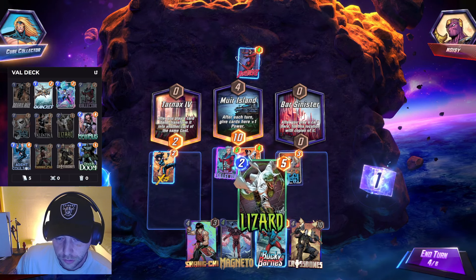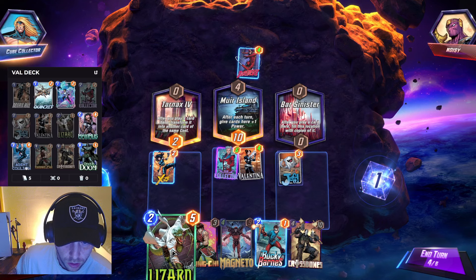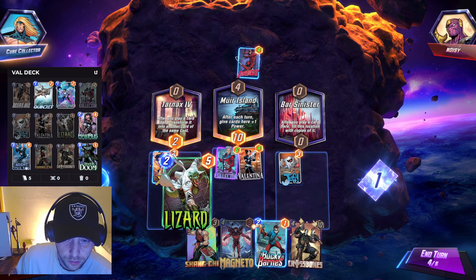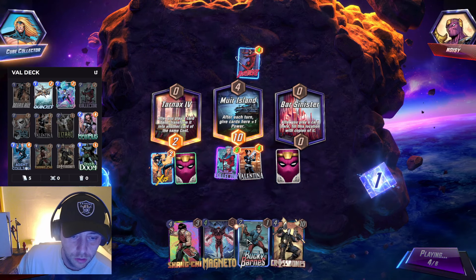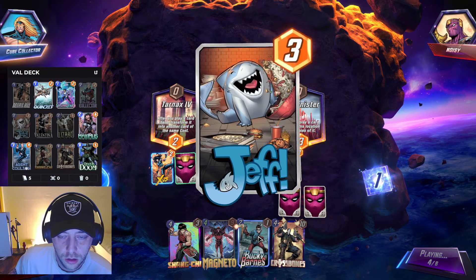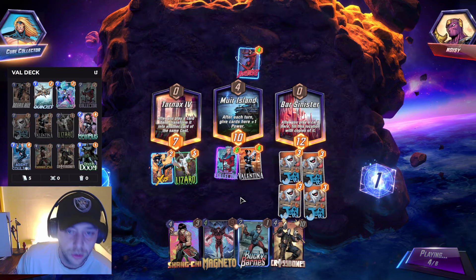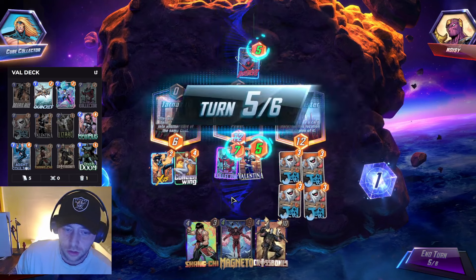See what we get from Valentina — oh, we get a Magneto! That is beautiful. Okay, so we've got four. We can go Jeff. We're getting four which means we need to move at least three of them. So we can go Lizard. Opponent's not really playing — nice. This is with Snow Guard.